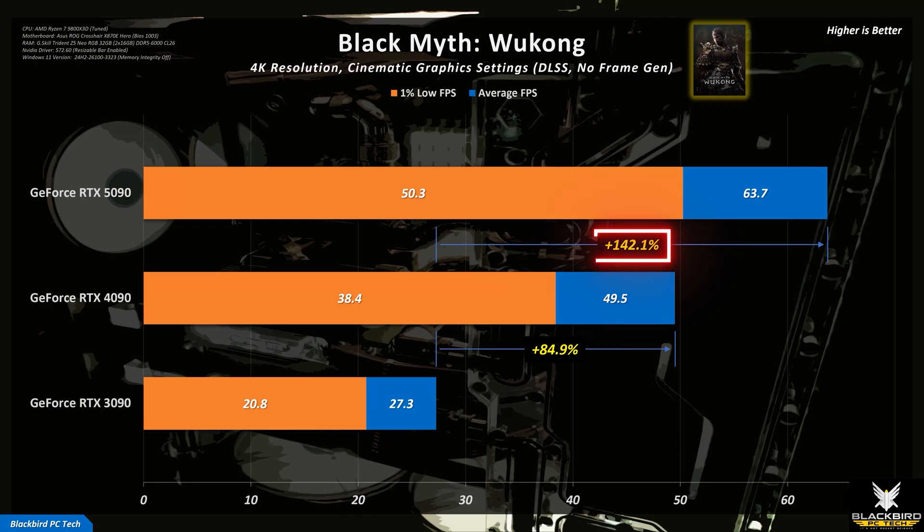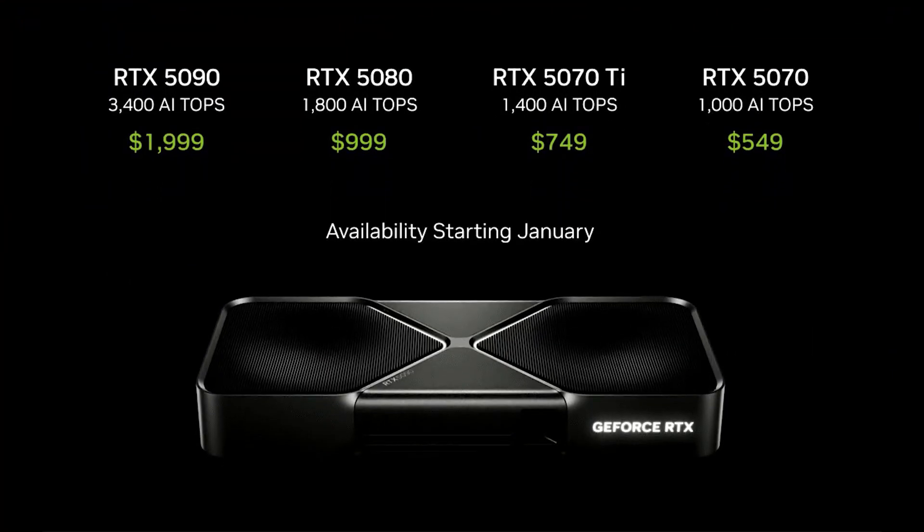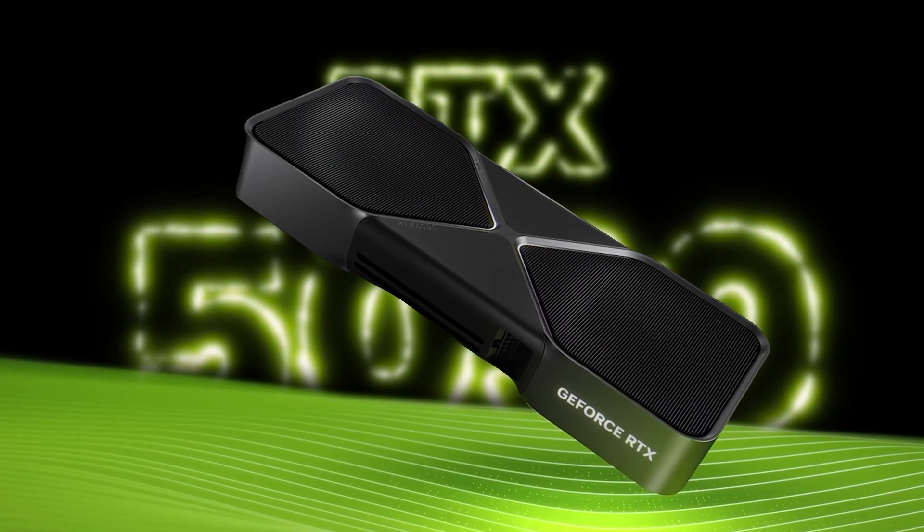If you look at Black Myth: Wukong, this performance increase gets even larger, coming in at a whopping 142%. In fact, this game goes from being unplayable at around 27 frames per second to enjoyable at over 60 frames per second. But even then, it still comes down to how much of a premium over MSRP you will need to pay — anything over about $4,000 simply doesn't make sense. Nvidia did themselves a massive disservice and made the scalper issue significantly worse by launching this card before there was sufficient stock. There was no good reason to launch it in January — they still could have announced it at CES but simply set the launch date to align with more inventory. That said, the RTX 5090 truly is an amazing card, and one that's easy to recommend, but only if you can find it close to MSRP.